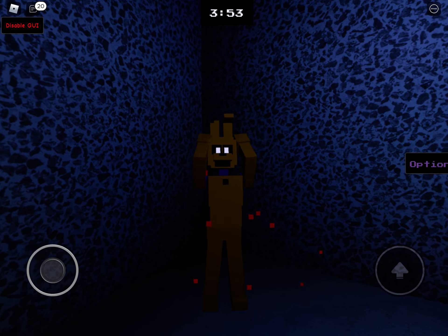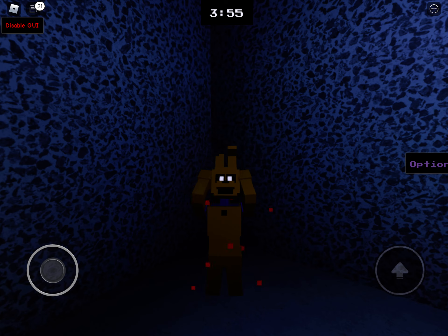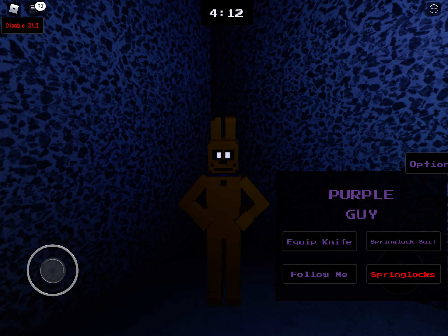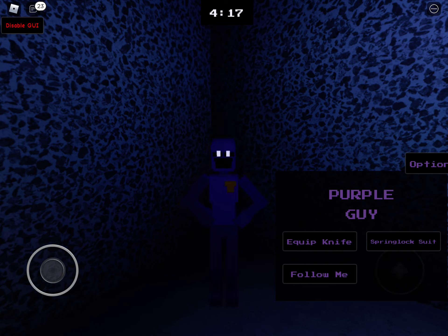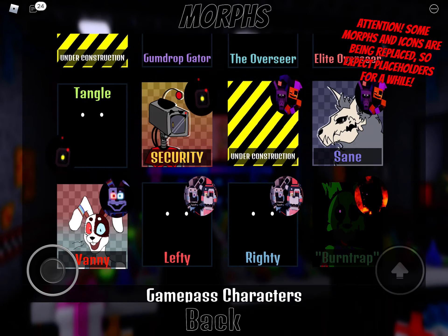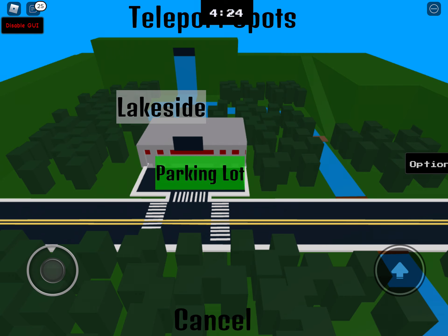Spring lock failure! This is so satisfying to watch. His eyes go out and then he's just sitting down — so satisfying. This is just 15 Robux. He always comes back. That is Purple Guy — now let's go to the Crying Child.